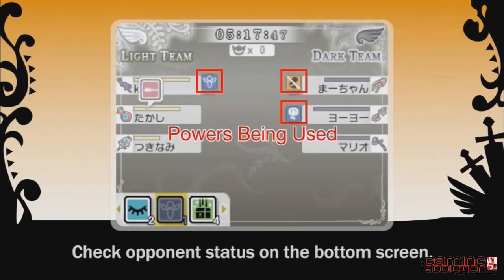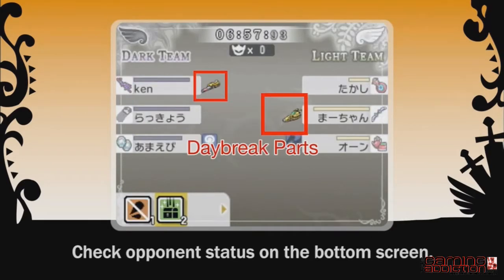A quick glance at the bottom screen can tell you who's using what power. This can also be a useful strategy for stealing Daybreak cards.